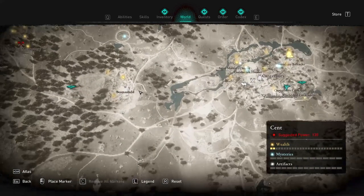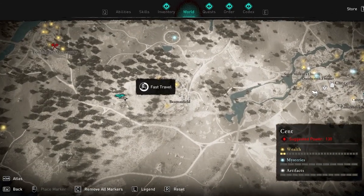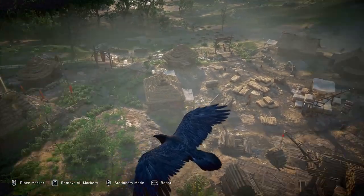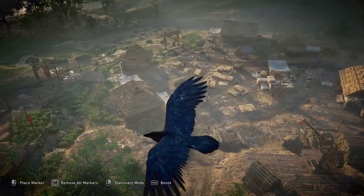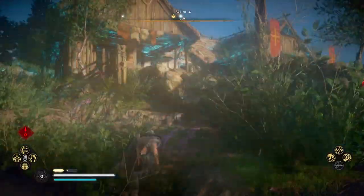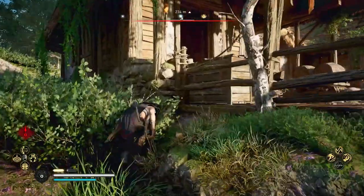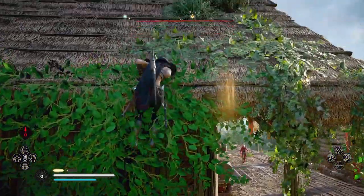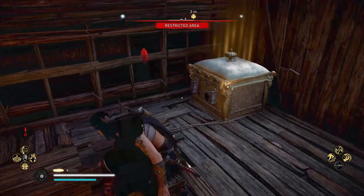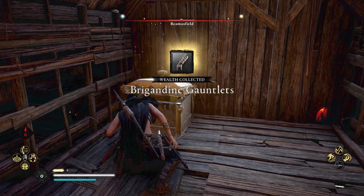To get our very first armor piece, we're going to head to the bottom right of the map into a place called Scent, next to Canterbury City. We're going to go left over here. When you do get to this village, it's located at this big yellow marker. There's also two keys in the area to collect for extra loot. You can literally just go up to the building up here, climb up the side of it, get onto the roof, and sneak into the opening there and climb into the building — all without a single person seeing you. It's actually quite easy to get this first piece.